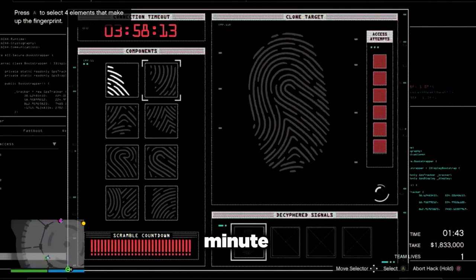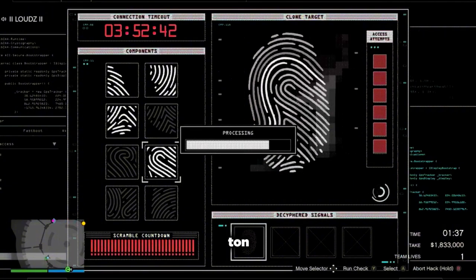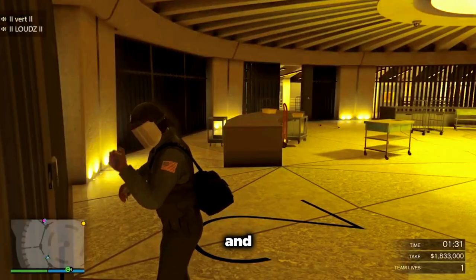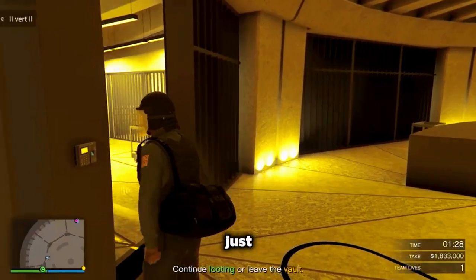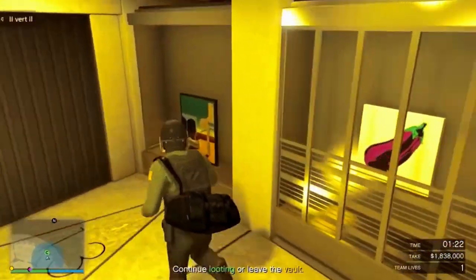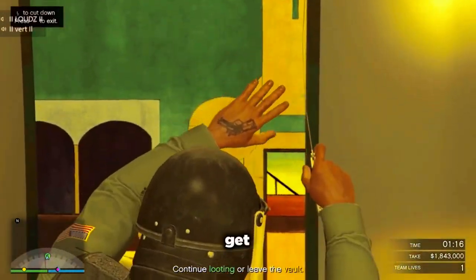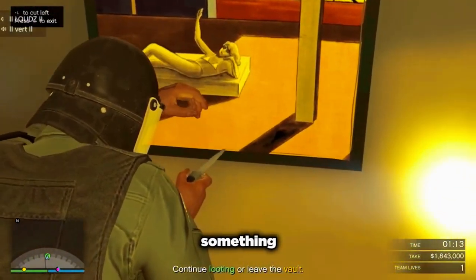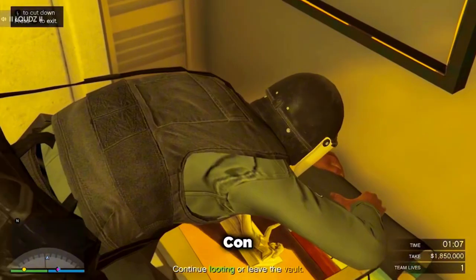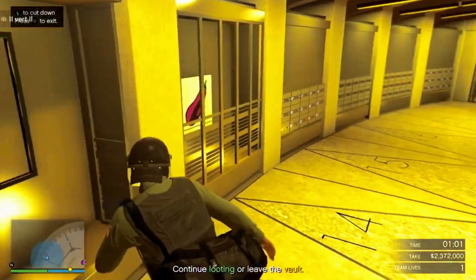We're hacking everything. We have about a minute 43 seconds left — we're chilling. We're getting the artwork. I like doing the big con because you get three minutes, whereas aggressive only gives you about two minutes. Silent and sneaky you have to take your time with it, and I like rushing — so the big con is perfect. Now we've got all the money.